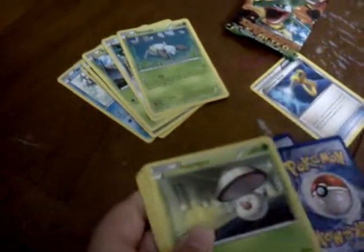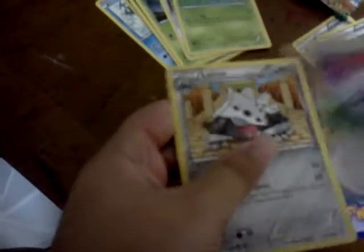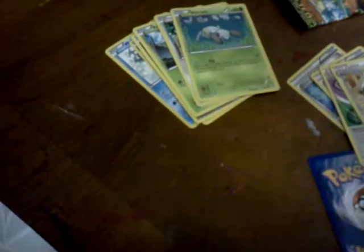I think that's cool. Stunky, Gible, Foongus, Deino, Mancino, Giant Cape, Blend Energy, Lairon — reverse is Drifblim, nice, I have that one — and rare is Altaria Hollow. Nice!